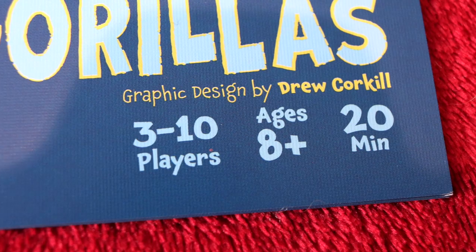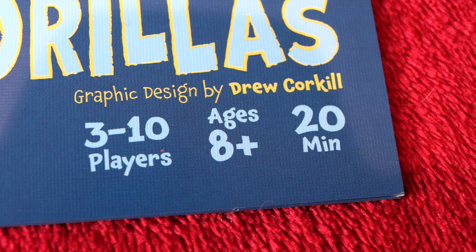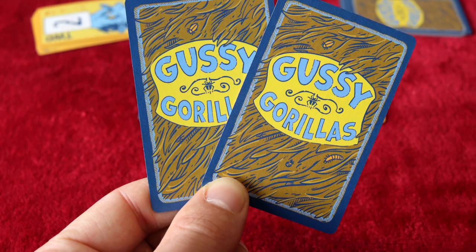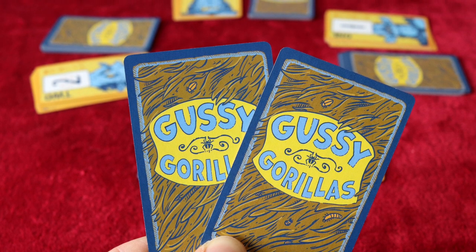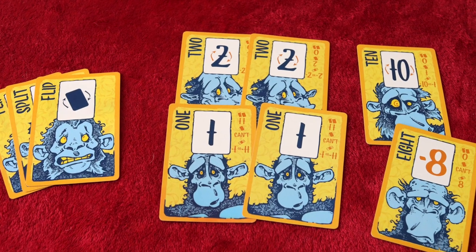In Gussie Gorillas, which plays 3–10 players in around 20 minutes, players are primates who start out with a personal draw pile of facedown cards. Without looking at these cards or the cards in their hands, players simultaneously trade to keep cards, one or two cards at a time. Once all the cards have been traded or kept, players tally their collections and the highest score wins.